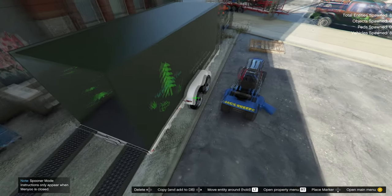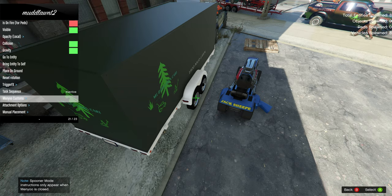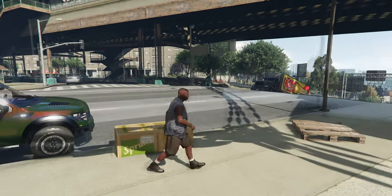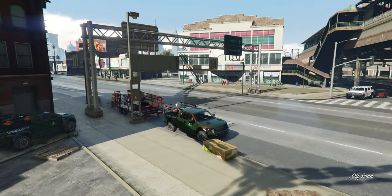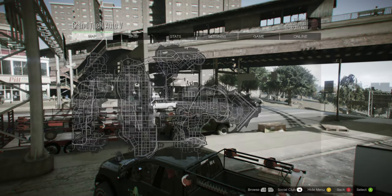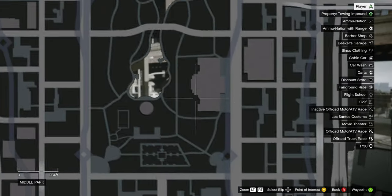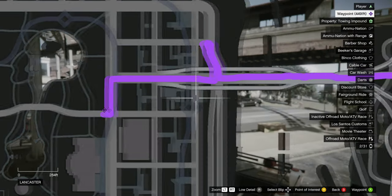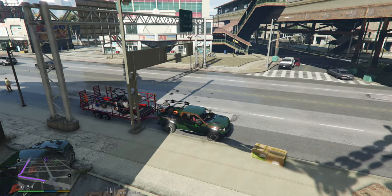Let's go ahead and close this trailer up. Alright, we're good to go. Let's connect this and set our destination for Middle Park. We're going over by what I believe is a museum, so we're gonna head over there. We should be able to get in through this entrance. Let's bring up our map and head out.